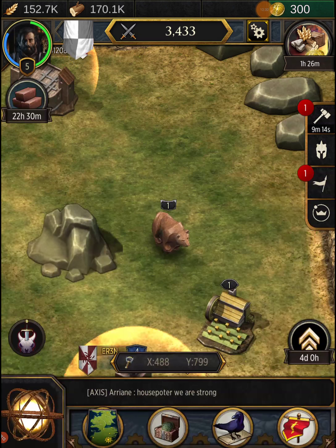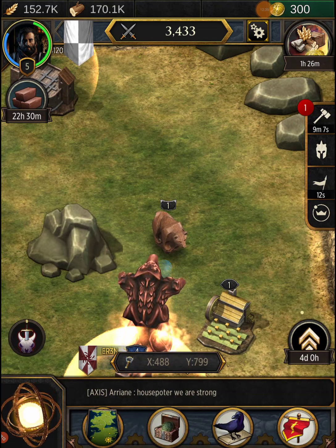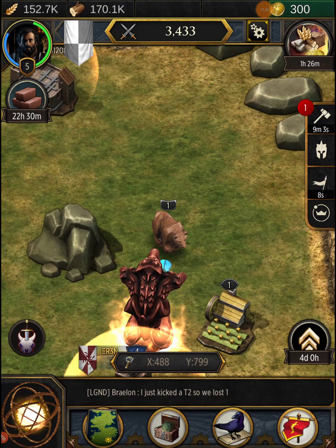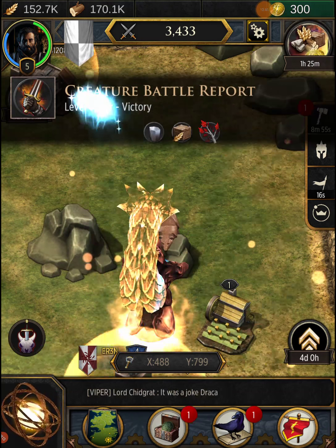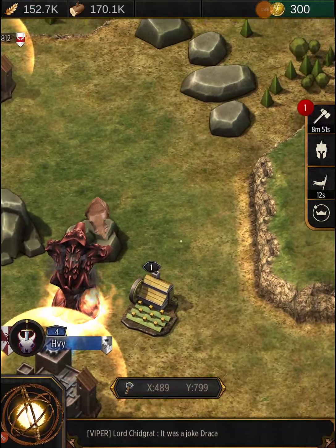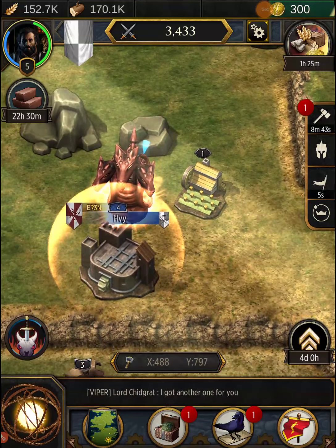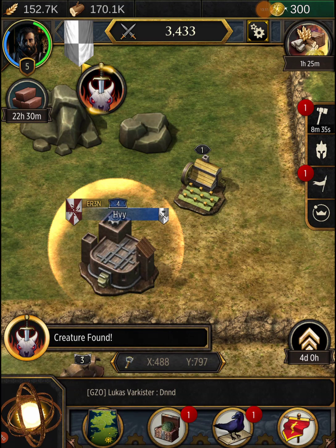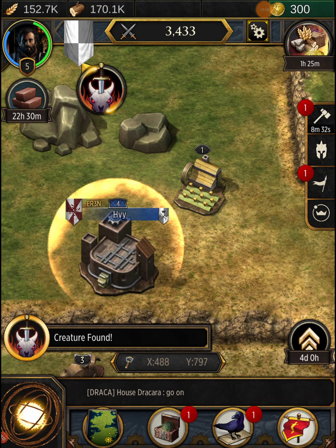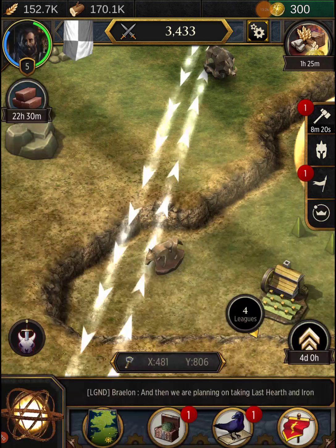This game has a creature finder feature where you can search for monsters. If you're looking for a level three monster it won't just hand it to you — you have to scroll around the map. Using the creature finder for level two, it says 'creature found' and shows a level two coyote-looking creature. Defeat this enemy to earn prestige and other awards.